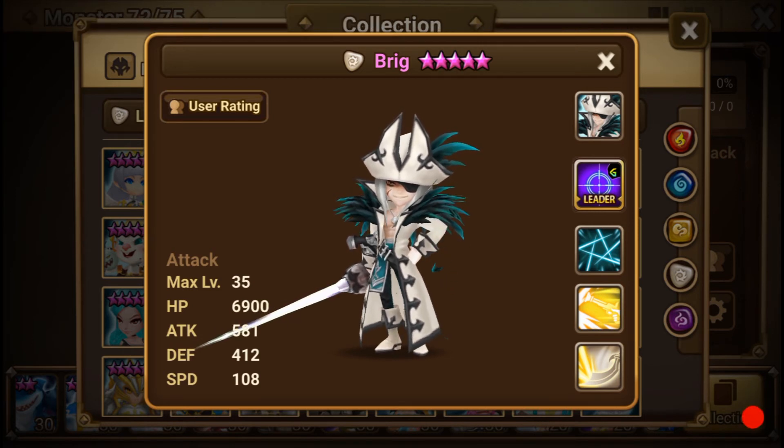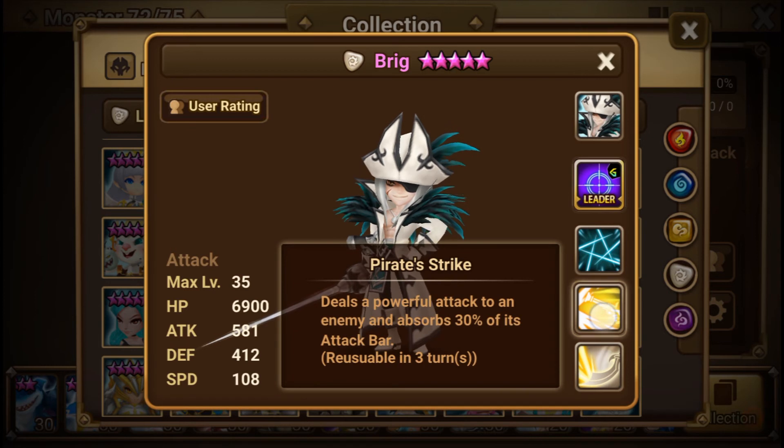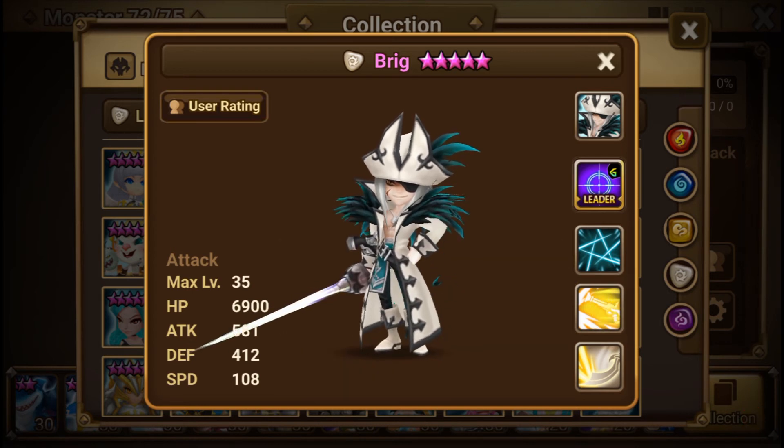You'll have more units able to attack that target with the status effect. His second skill, Pirate Strike, is a powerful attack on an enemy that absorbs 30% of its attack bar. It's a good skill — you can use it on the Giant to slow it down, or in arena and guild battle to slow enemies down.